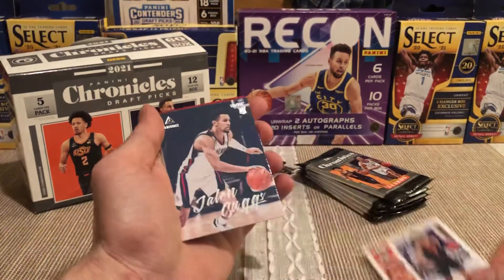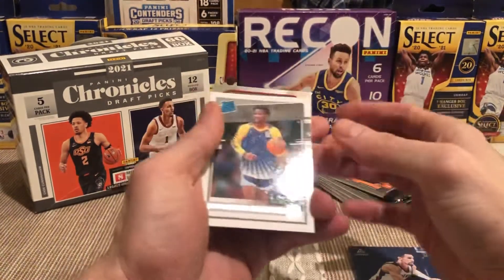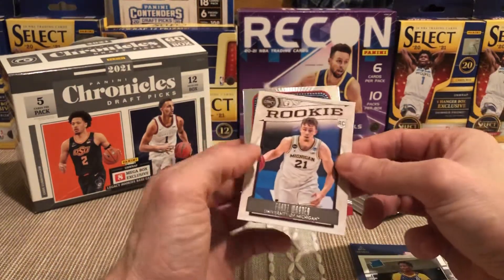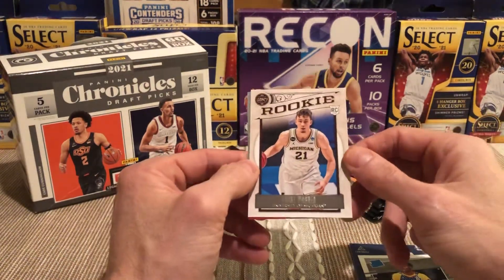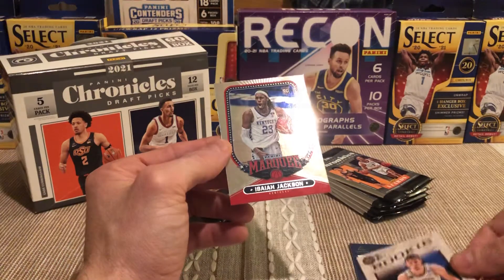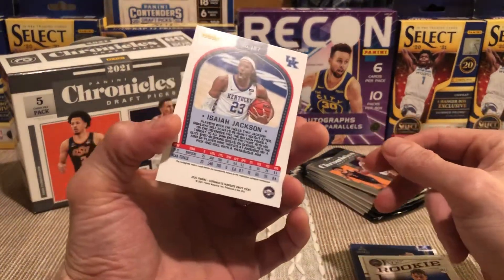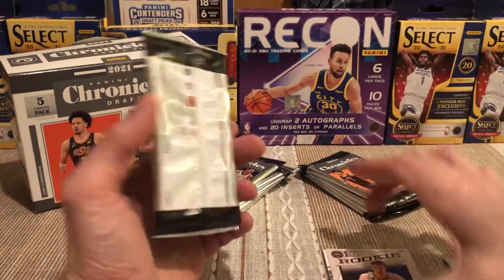Jalen Suggs — this is going to be my sleeve-these-dudes-up pile. Kaminga — he's not getting a lot of playing time but he plays for Golden State. Franz Wagner! This whole pack is full of the main guys. Franz Wagner is balling out of his mind in Orlando. And what is this — Isaiah Jackson marquee! That's a really cool looking card.